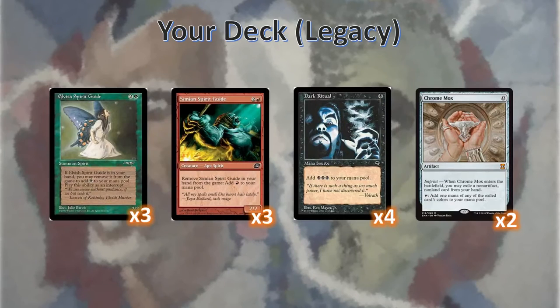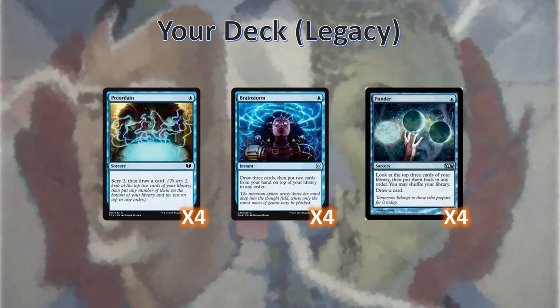Here's what we've got for fast mana in the deck: three of each Simian and Elvish Spirit Guides, four Dark Rituals, and two Chrome Moxen. I settled on six Spirit Guides total because any more, and we couldn't reliably dig through the deck — the same reason why there's only two Chrome Moxen. Chrome Moxen are picked specifically because they're a very useless draw when our opponent gets them afterwards. Similarly, our opponents can't exile the Spirit Guides because they're already in exile. To make sure we get the cards we need, we've got four Preordains, four Brainstorms, and four Ponders — basic deck filtering. We just need a lot of it.